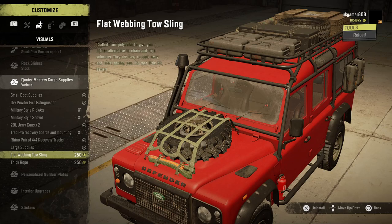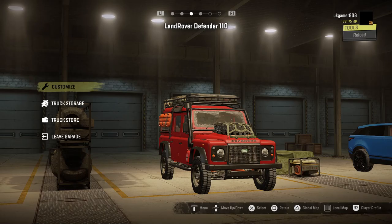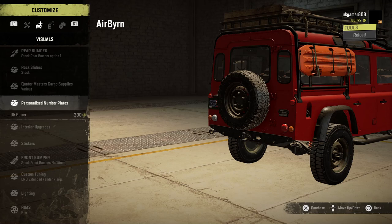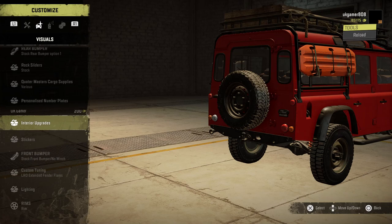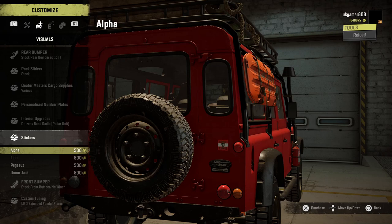There's a webbed toe sling, and a tow rope — you can check the tow rope out when driving along in it. Then we've got personalised plates — if you're part of Patreon you can have your personalised plates on there. And then interior upgrades: the CB radio which is a radar unit, and stickers — he's got a few of those.